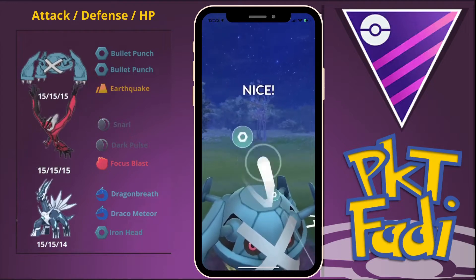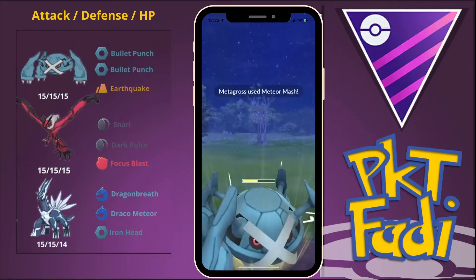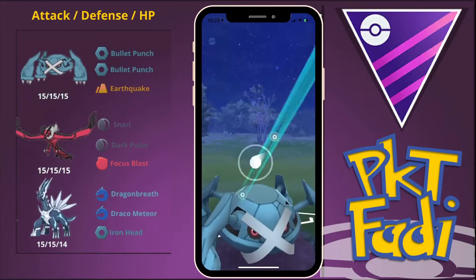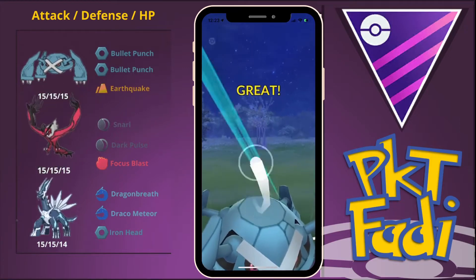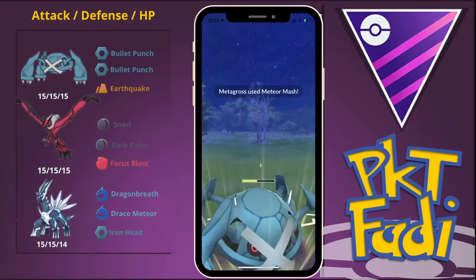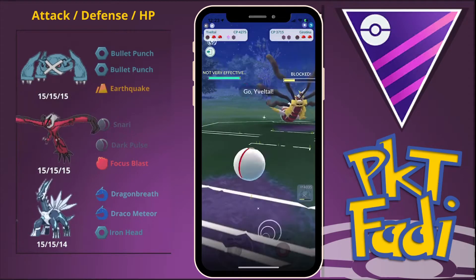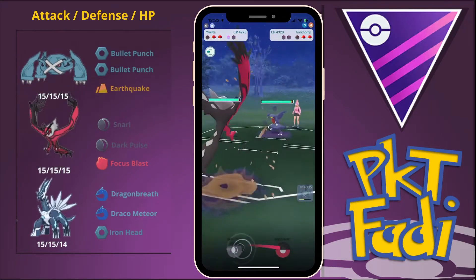We'll be going for the first Meteor Mash and they decide to let it go through. Their Giratina cannot survive another one — they're going to either have to use a shield or let it go down. They decide to use up their final shield, and now we're going to swap out into the Beast himself, into Yveltal.